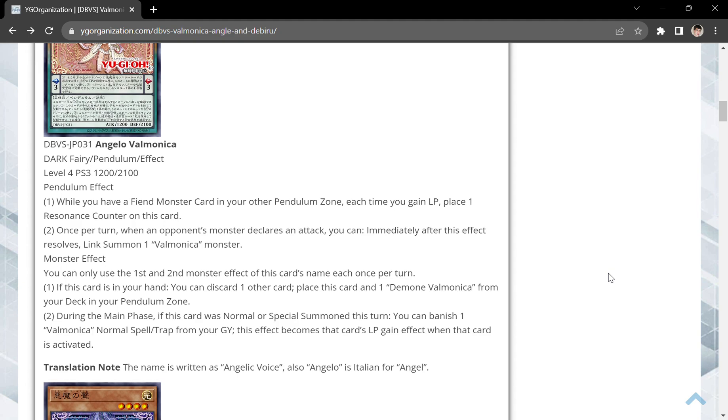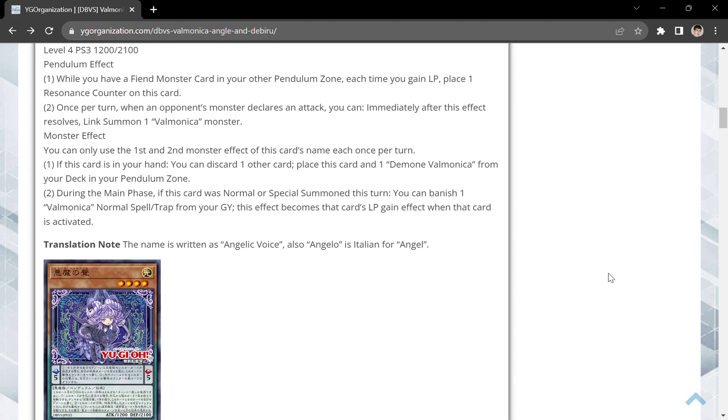Its monster effects read as follows. You can only use the first and second monster effect of this card's name once per turn. If this card is in your hand, discard another card and place this card and one Demone Valmonica from your deck in your pendulum zone. So it's a sort of pseudo-Monkey Board at the cost of a discard. And during your main phase, if this card is normal or special summoned this turn, you can banish a Valmonica normal spell or trap from your graveyard, and this effect becomes that card's life point gain effect when that card is activated.